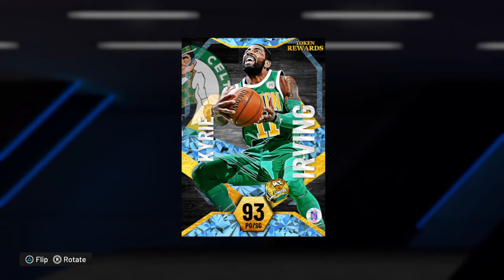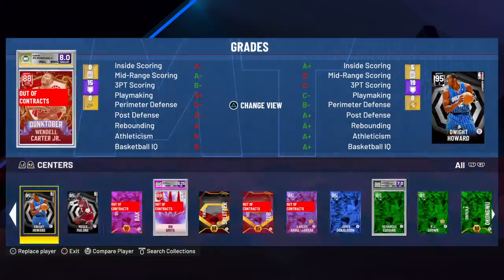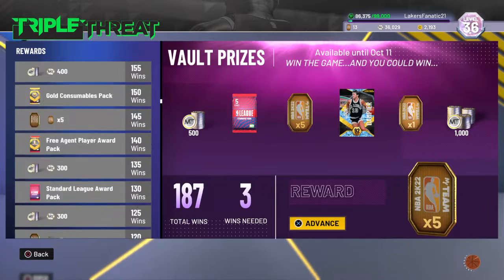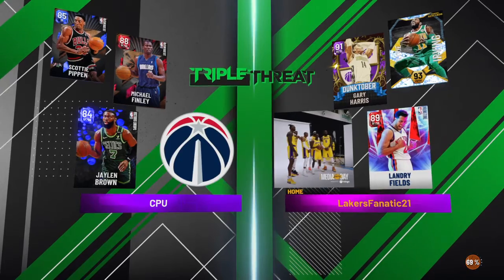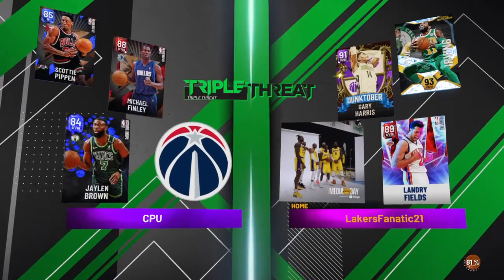I tested him in a game of limited and unlimited and he did okay in both modes. Let's try to win an offline game real quick — we're gonna do a Triple Threat Offline game, see what he can do. Also make sure to go check out my recent video on the ascension board, where I talked about the prices I got and opened packs, plus I covered limited and unlimited stuff with the new James Harden card. Our matchup is gonna be Scotty Pippen, Michael Finley, and Jaylen Brown — all CPU.